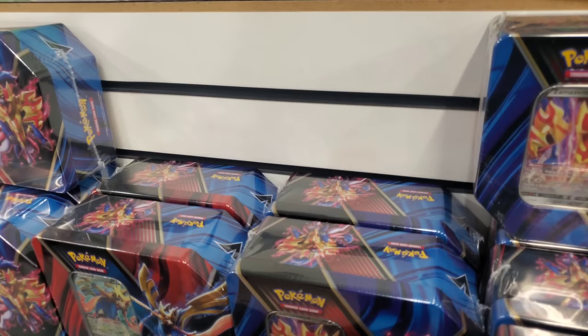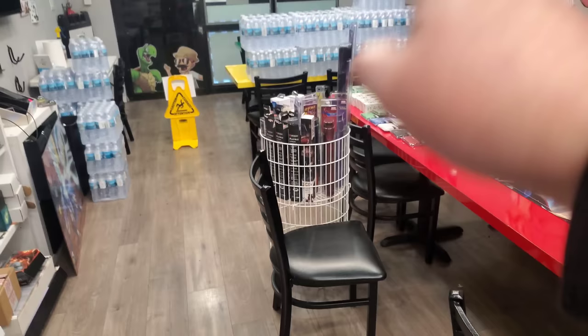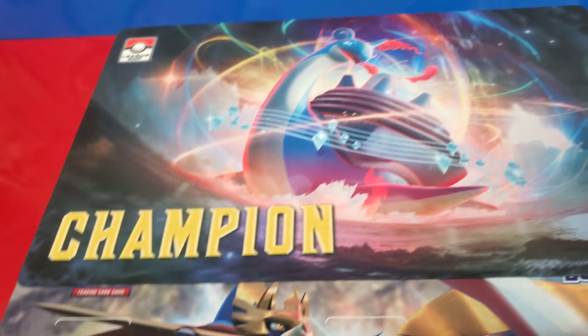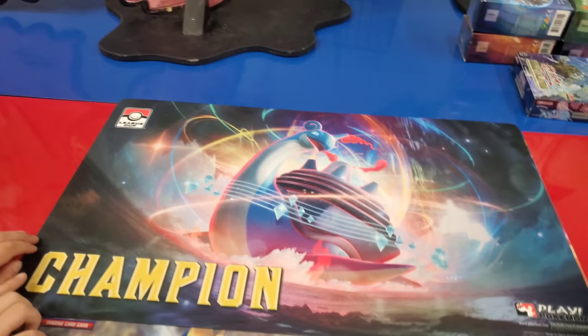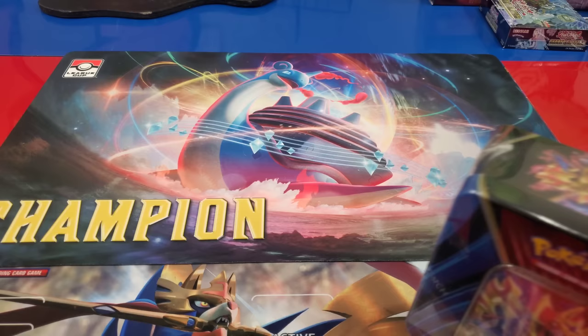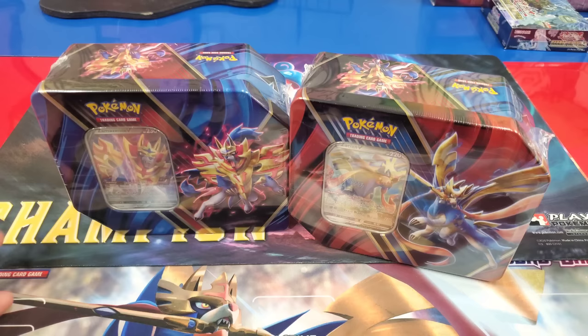So right now the store is still being impacted by all the you-know-what going on. We can't even say the word, but we're still going to come in here and do some videos for you. Check out this playmat that just randomly appeared — we walked into the store and it was just laying there. It says Champ Ion. You want that playmat? I want the Champ Ion leaf cup. You didn't win it, so you don't get it. I'll sell it to you — 500 bucks.